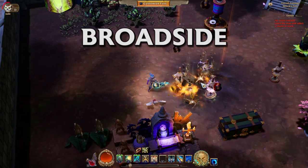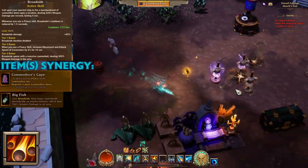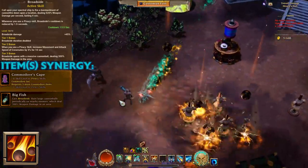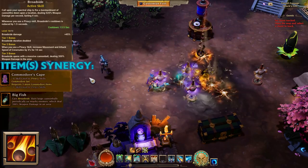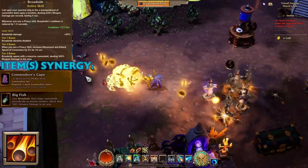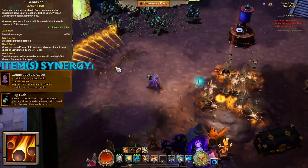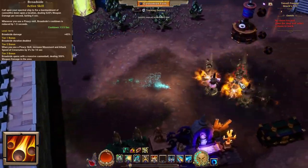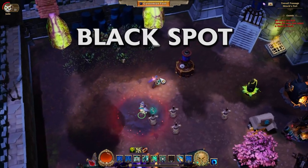Next we're moving on to Broadside. As I mentioned, this skill has a nice mechanic where using other skills from the Piracy skill tree reduces its cooldown. There's also Big Fish, which I haven't gotten to try, but apparently it allows extra damage while you cast this. It's nice to combine this with Punderbuss or Fire as the Boon-cost skill to reduce the cooldown. In most builds you may not have room for it, but if you do and you're not spamming other things, I still suggest using it.